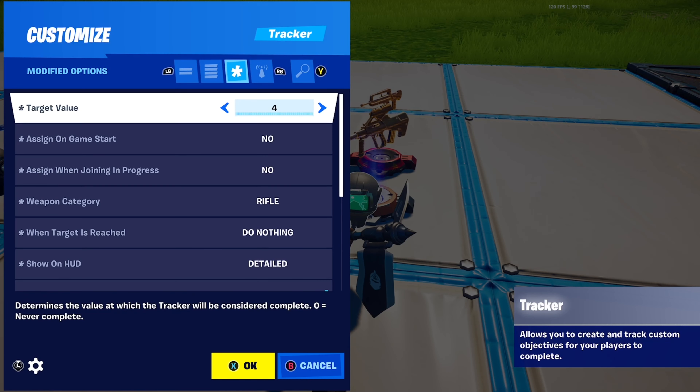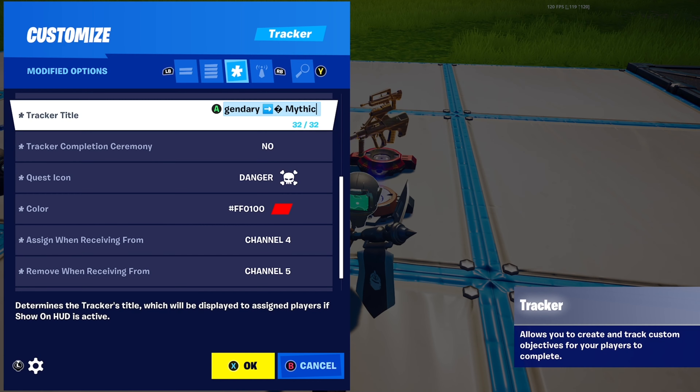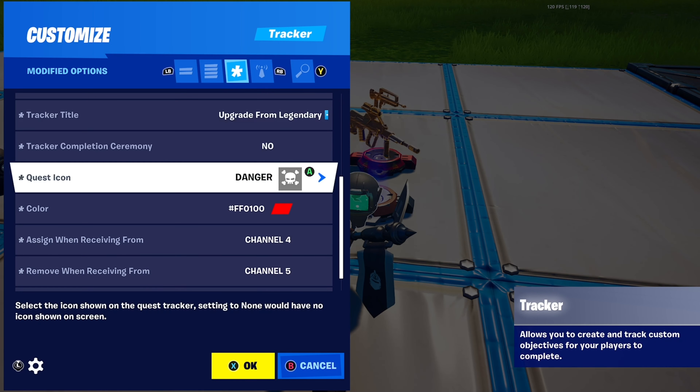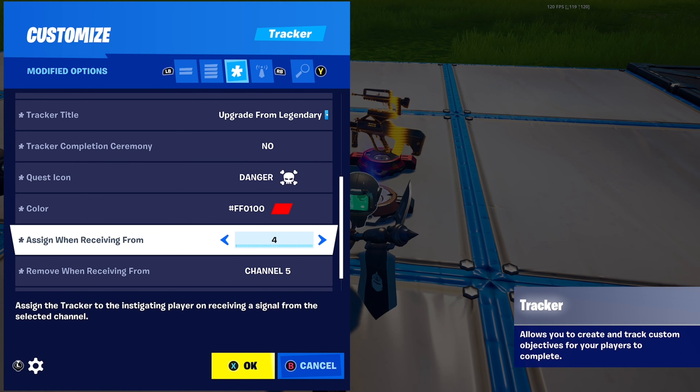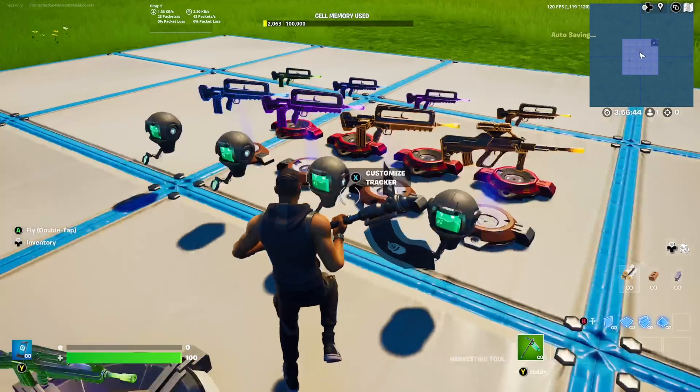Finally, for the last tracker, put target value to four eliminations and tracker title to 'upgrade from legendary to mythic.' Assign when receiving from the last tracker when complete — channel 4. Remove when receiving from and when complete, transmit on channel 5, or whatever other channel you're going to want to use.